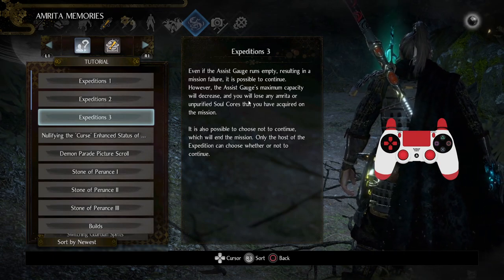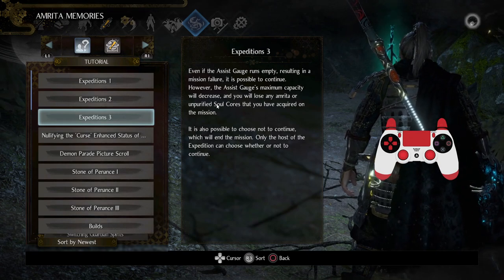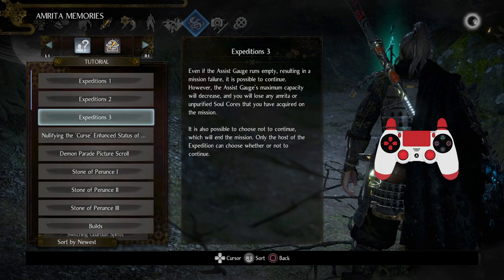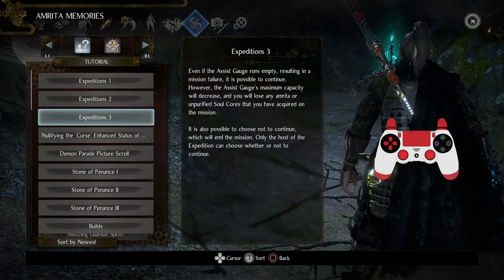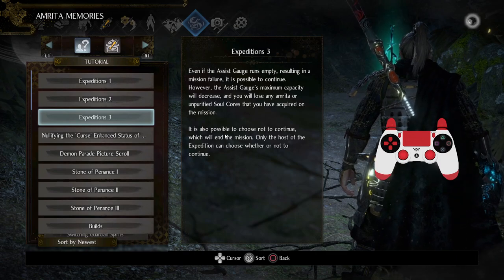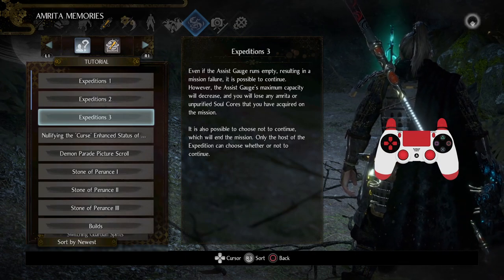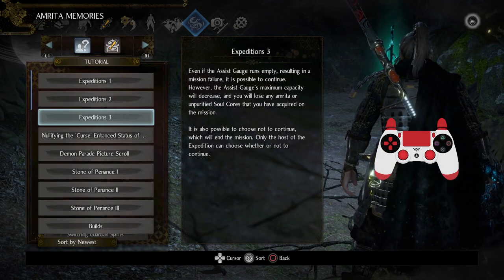You will unfortunately lose stuff you've acquired, such as Amritha or Unpurified Soulcores — I'll talk about Soulcores in a different video. But still, you don't lose all progress unless the host chooses to end the mission. If they say they don't want to continue and end the mission, then you guys have to start from scratch. But you've got that option if you need to throw in the towel.